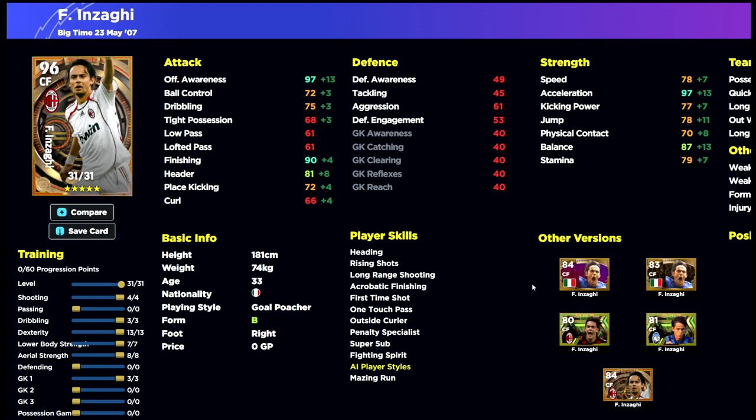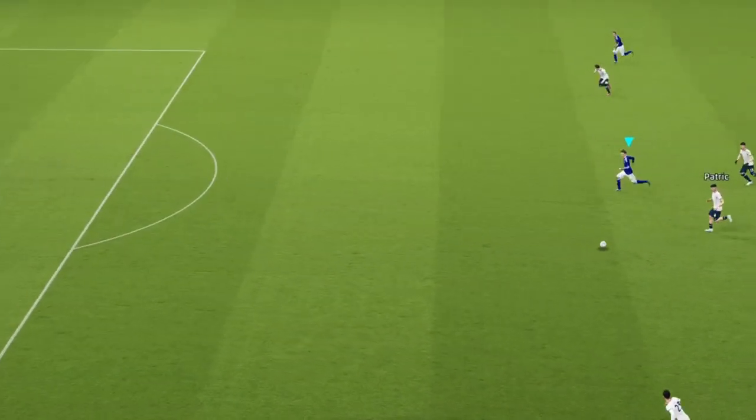With Inzaghi, what I want is not his acceleration or balance but his offensive awareness — for bringing him on directly if I'm losing a game or under pressure. I always have a double plan: plan A, plan B, and maybe plan C. You could start with Romario and Mbappe up front, and if you go three-nil up you don't need to change anything. But if you're struggling, down one with 20-30-40 minutes to go, you start bringing on your plan B — sub tactics and your impact players.